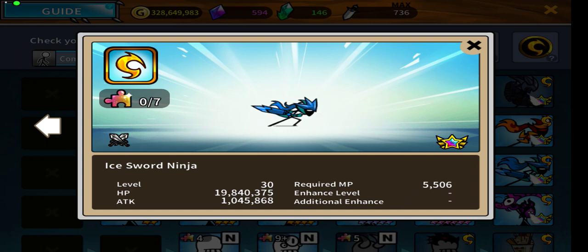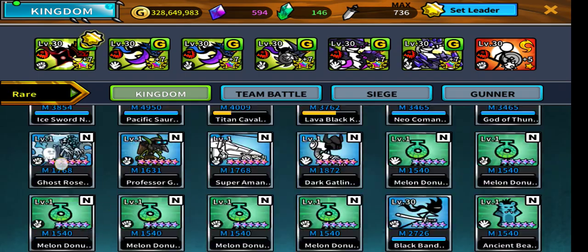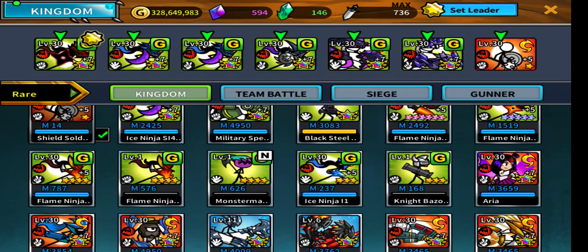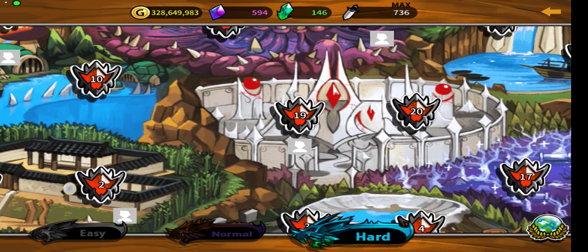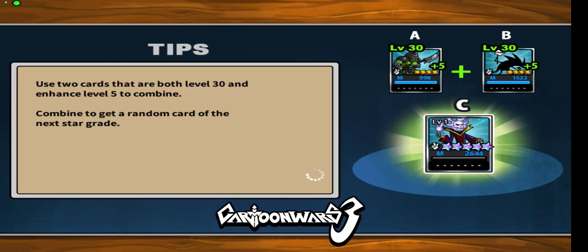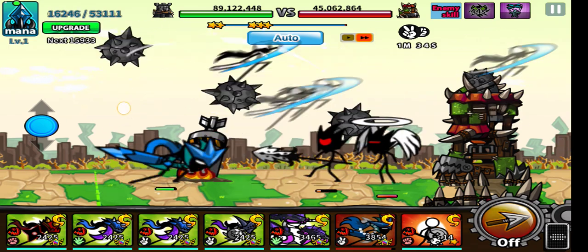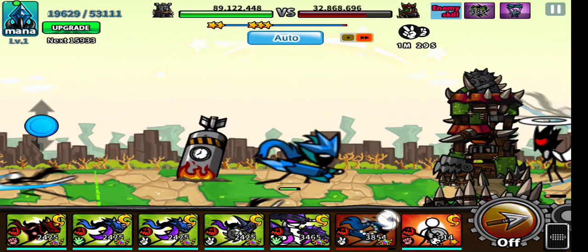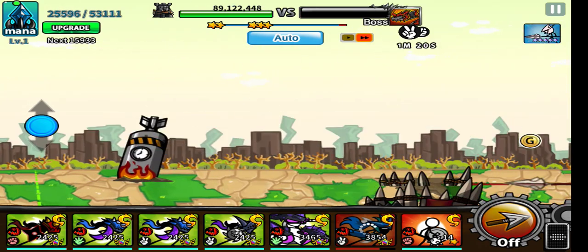Third is his special skill - I can't talk enough about how good the Sword Ninja's special skill is, especially for siege. It does great damage, but more importantly it knocks back enemies so much. Let me demonstrate - even going to a hard stage like stage 10, you can see his special skill causes enemies to be unable to cross out of their castle, just knocking them back.